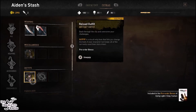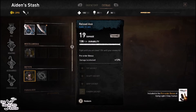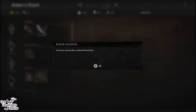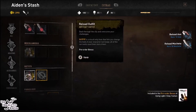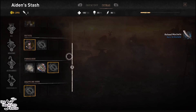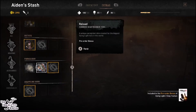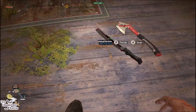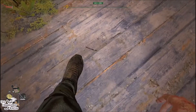The pre-order weapons are the Reload Machete and Reload Axe — they look pretty nice and shiny and clean rather than rusted. You also get this outfit and a glider, though I'm not quite there yet. The outfit is pretty much cosmetic; it doesn't give you any upgrades on your current gear — it's more of a skin.